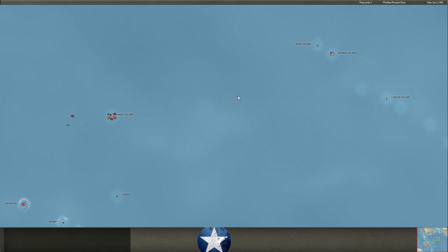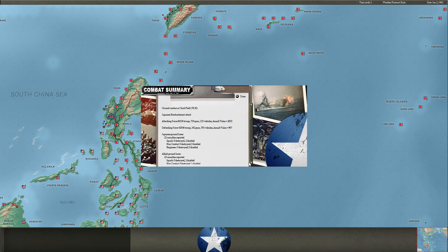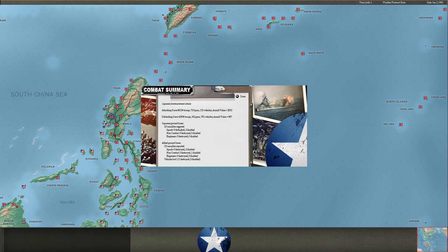Lots of casualties on offloading there. I bombard at Clark — I just want to see how things are shaping up here and if we're ready to attack. We're near 3,000 AV, so we're about where I want to be to start attacking and hopefully start reducing his forts.